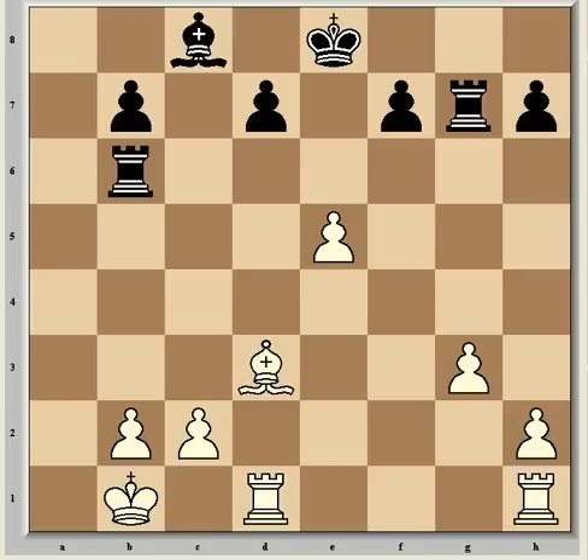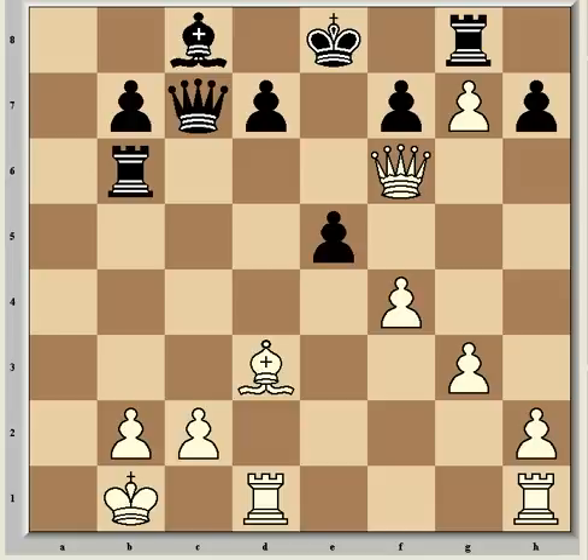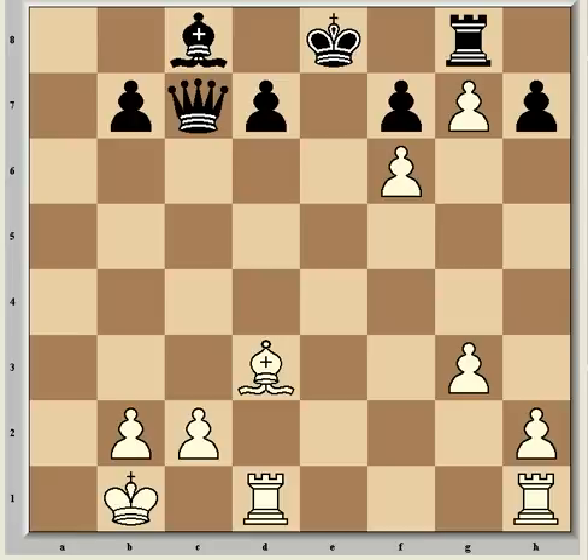So we go back to the game continuation, where of course Tal is going to accept the queen sacrifice. After fxe5, Rxf6, and of course exf6, Fischer has a rook and two pawns for his queen, but the positional elements are far more important than the material. The threat here is simply Bxh7, where the rook can't move — it will be lost — and it will be followed up with the queening of the g-pawn. If the bishop takes it retreats, the g-pawn queens. And if that happens, White will be two rooks ahead — it's completely lost for Black, and he has no way to defend the g8 square.